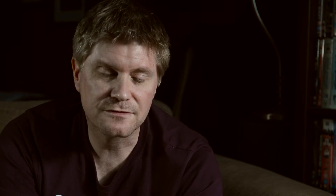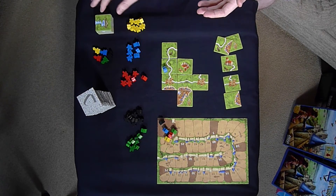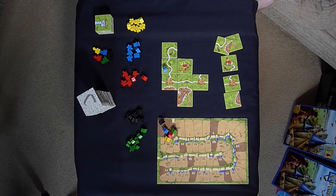There is also a fields advanced play where you would be laying meeples in the fields as another way of scoring. And there's the Abbot expansion and the River expansion. And that is how you play Carcassonne.